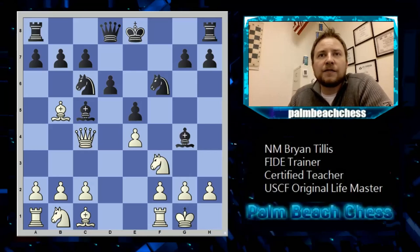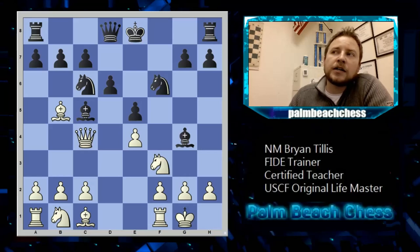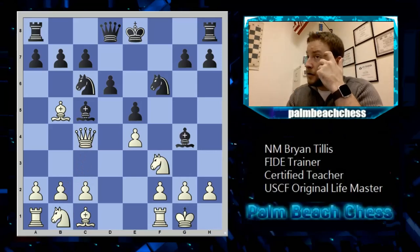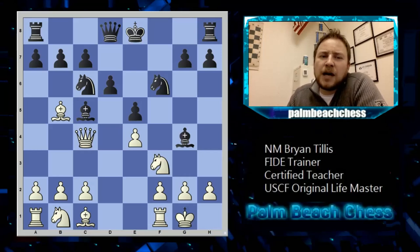Knight g5 sticks out — that's kind of interesting. I had the idea that if his bishop takes my knight, then queen e6 would be a possibility, and I evaluated that my king wouldn't be unsafe. So I played knight c3, though bishop g5 just develops — maybe he goes h6, g5, and uses that against you at some point.